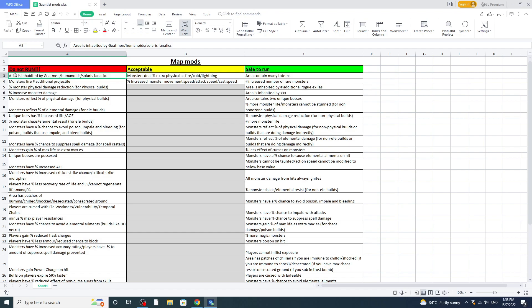First, do not run mods called 'area is inhabited by' multiple enemy types. The ones I won't run are Golems, Humanoids, and Solaris Fanatics. Solaris Fanatics actually hurt in previous gauntlets — I had a few close calls because of them. I'm not sure what those monsters are called, the ones that shoot beams of light. They're really strong as spectres too.